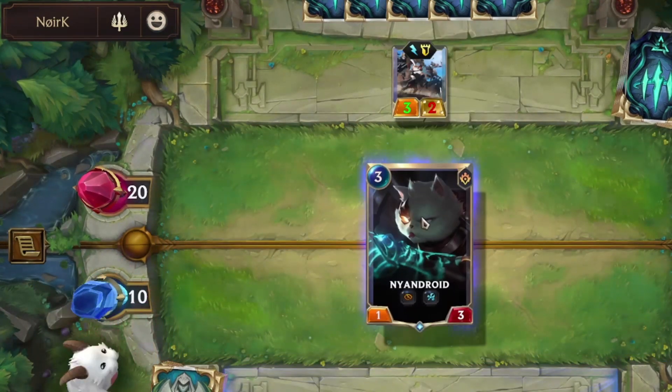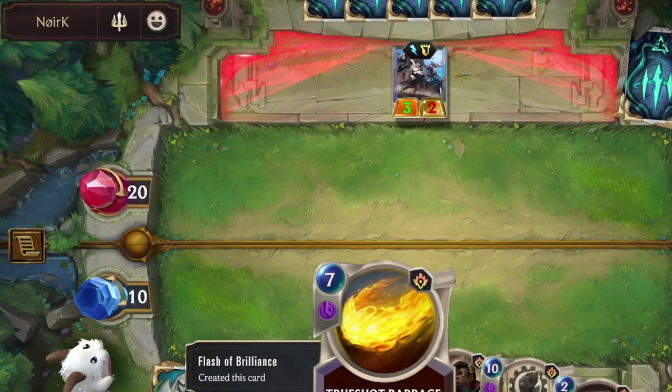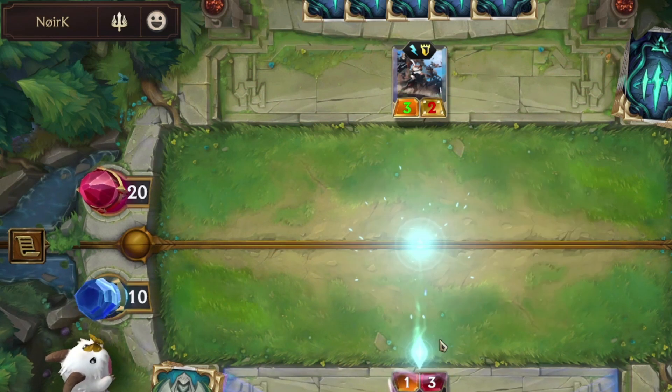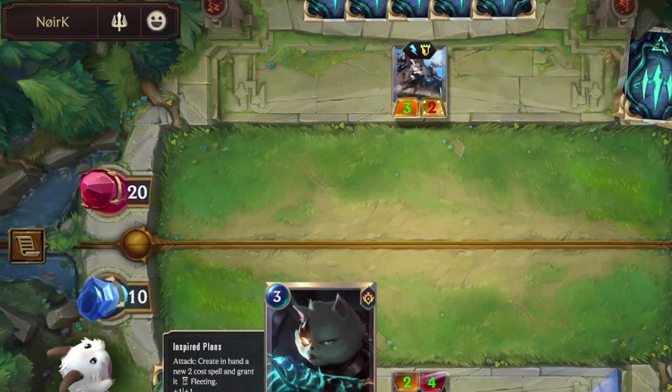Let's summon Nimroid and give him Inspired Plans. Every time we attack, it will create a 2-cost spell and grant it Fleeting.